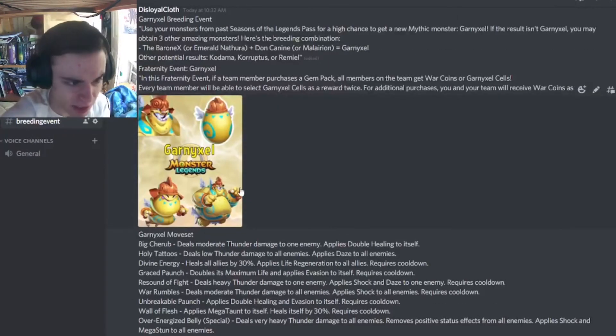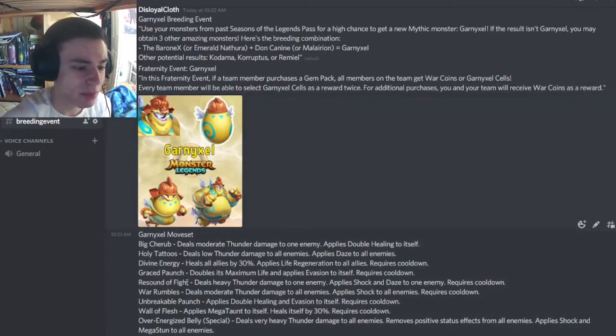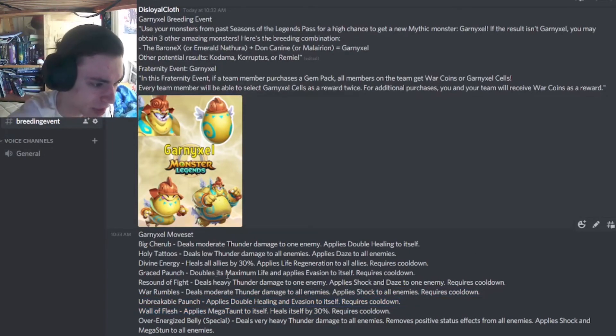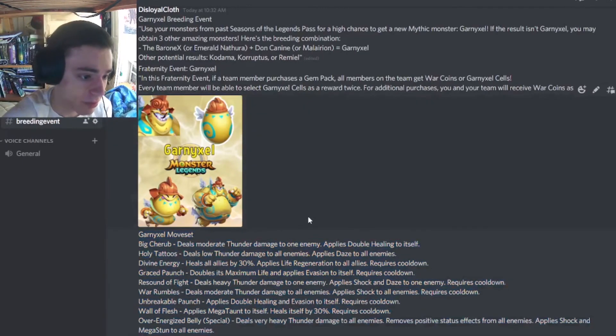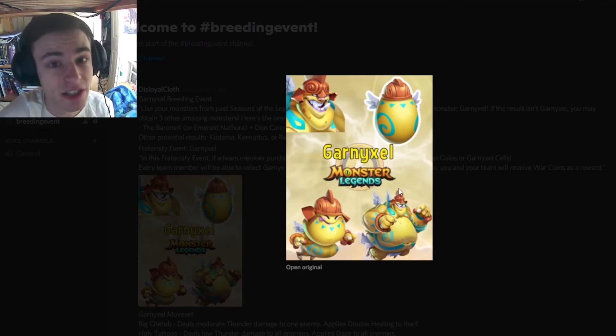They're adding an obscure talent that can give Megaton to any monster. So even if this monster doesn't have Megaton as a trait, you should still get him, because he seems like a pretty good monster to give Megaton 2 with that talent. Especially with his evasion and double healing moves, and his maximum life and evasion move, he can be a really good monster to use that talent on to give Megaton 2. Don't forget to like, share, and subscribe for more videos like this. See you guys in the next one.